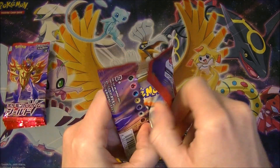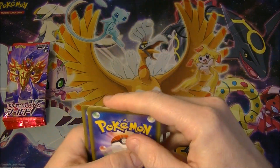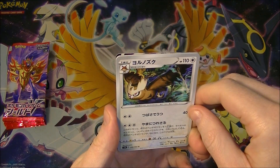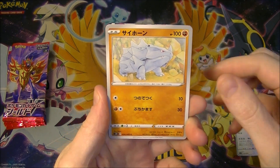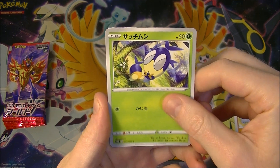Some more secret rares would be good. Quick Balls would be good — the gold one would be nice. Yeah, that's really what we're looking for: secret rares or a couple of nice trainers would be good. Looks like we're going to have a good start though.